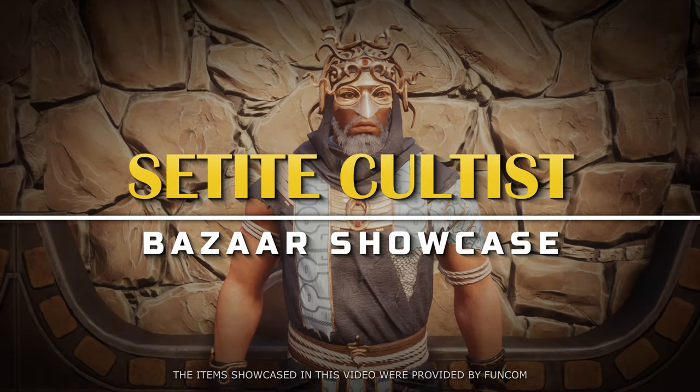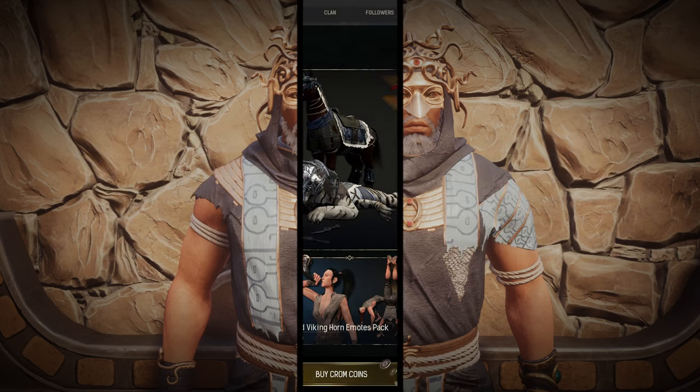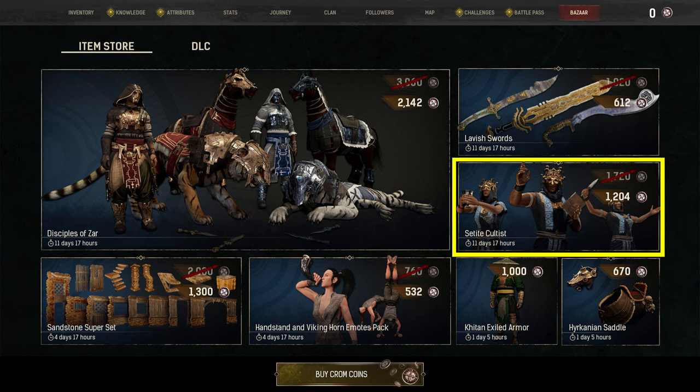Hi all, today we are going to showcase a set of armor and emotes that are available in the bazaar. The item bundle in question is the Zetite Cultist.